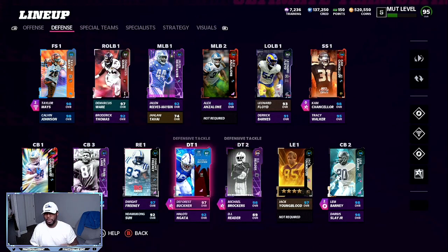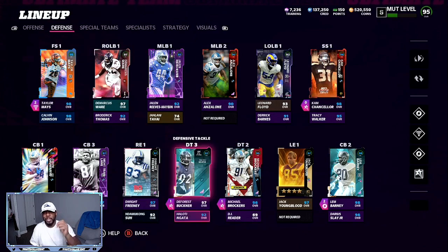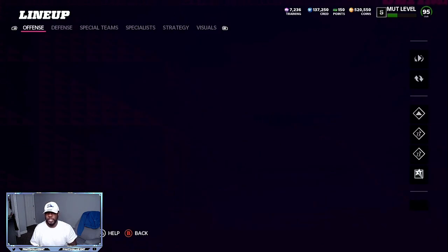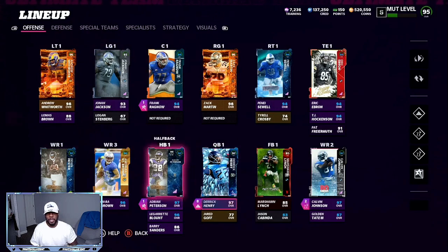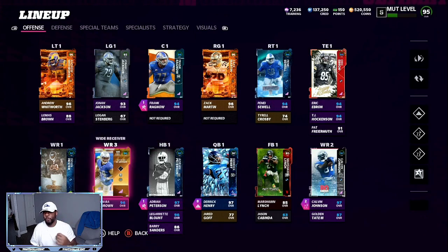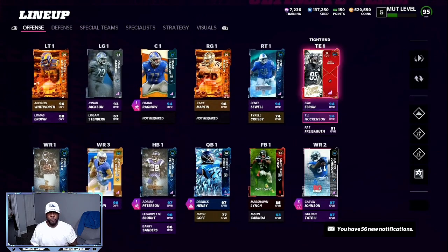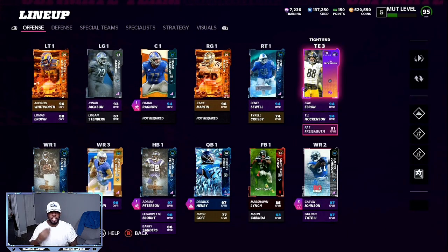On the defensive side, we should be getting another Freeney, another Halati, and another Broderick Thomas. On the offensive side, we should be getting another Kelvin Johnson, Barry Sanders, LeGarrett Blunt, and an upgrade to Roy Williams. I'm going to max out the free morph — I haven't been grinding levels, just opening packs and completing sets. Let me know how you feel about Ultimate Legends, make sure you're subscribed for giveaways, drop a thumbs up, and take advantage of all the coin opportunities in the game.